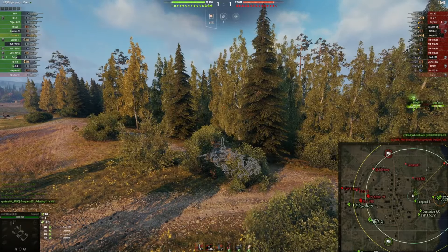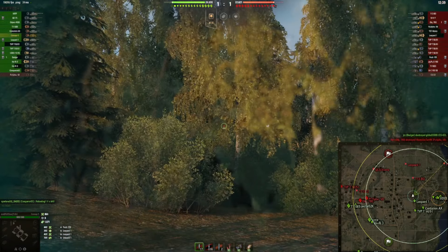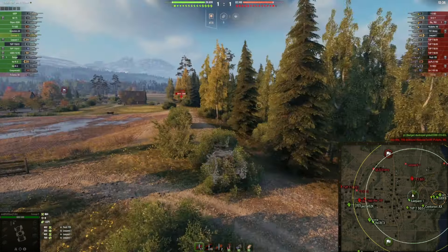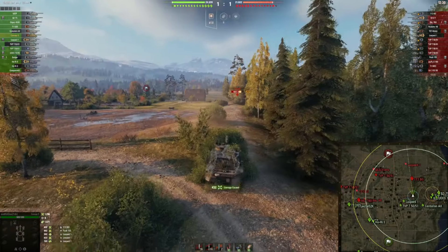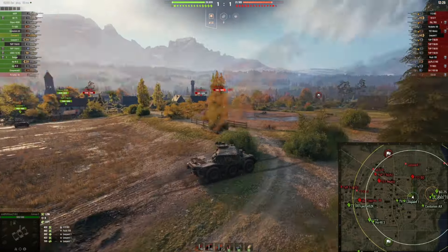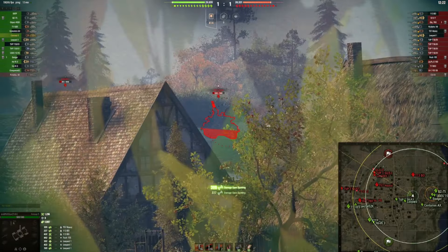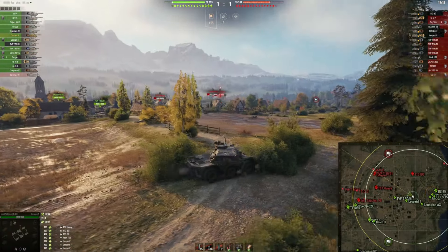On Murovanka, in my opinion, this E7 position is critical to gain map control on one or the other side. It should definitely be played by a light tank if there's a light tank in the game. And if there's no light tank, you can have a distinct advantage if you are playing this position in your Concept 5 with a spotting build.